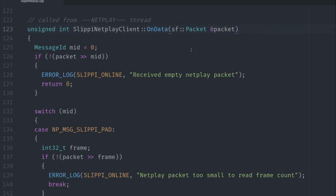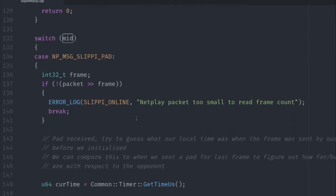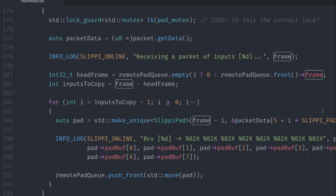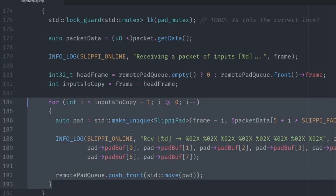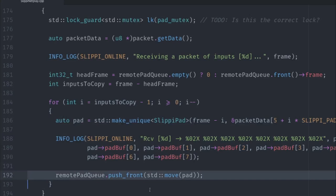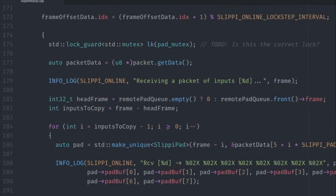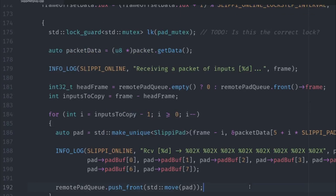Let's take a peek at the code responsible for reading pad data. This is the onData function of the SlippyNetPlay class — what gets hit when raw data packets come in. The code peels off initial values like a message ID telling us the packet type, and the packet's frame index. Then it loops over the pads, since there are potentially multiple pads inside one packet. The code queues up the pads, sends them to the game as button press inputs, and sends out an acknowledgment that we received the packet.